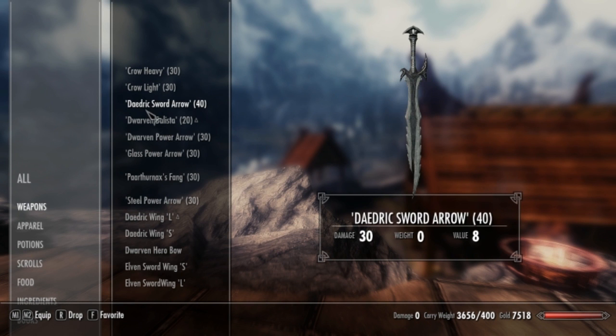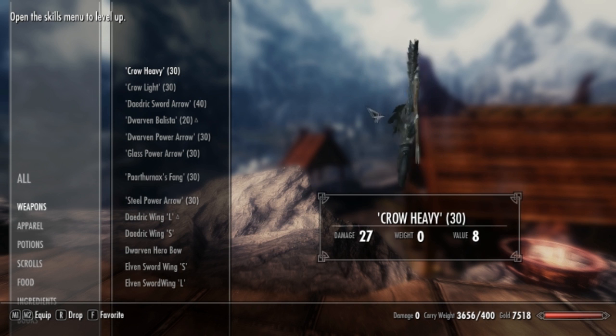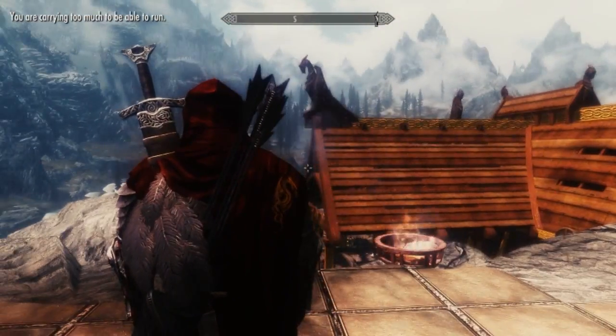The arrows are also pretty badass looking. I'll just go over the arrows first. The first arrow set, or pack, you have is the Crow Heavy, and it looks really cool on the back because it's got a sword going through it as well.